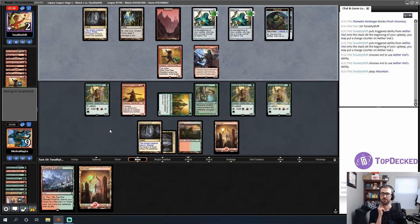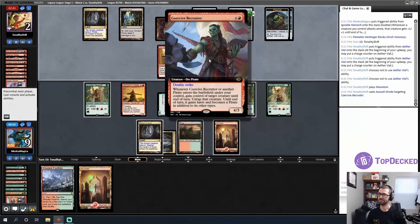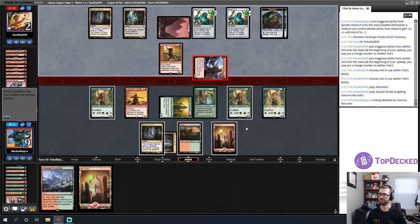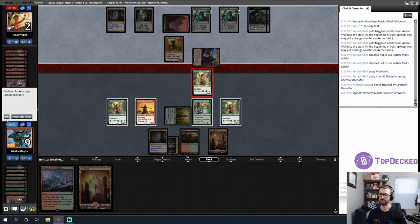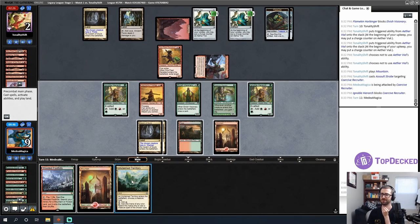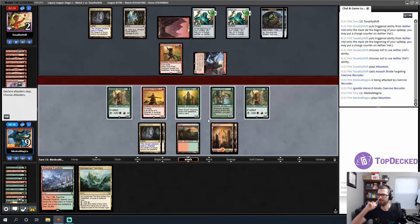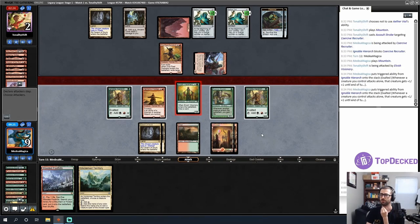Opponent gives a creature double strike — it doesn't have trample though, so I'll jump block it. This is not what I'm looking for. I'll repeat the attack of last turn. Opponent attacked in — I don't know that I'm supposed to go for lethal here. If I go for lethal and I'm wrong it's so bad. I'll just continue to attack with one creature.